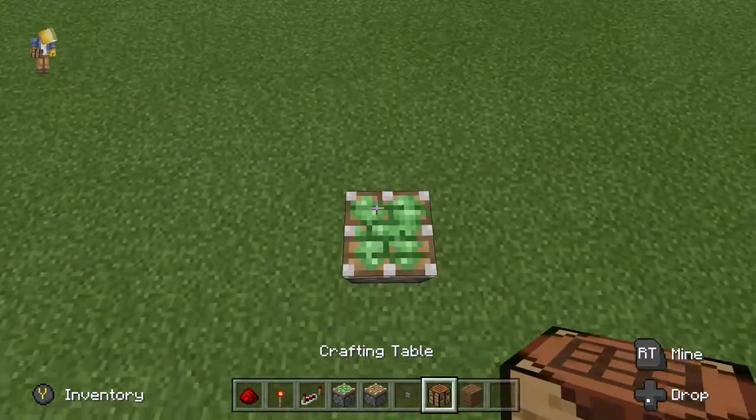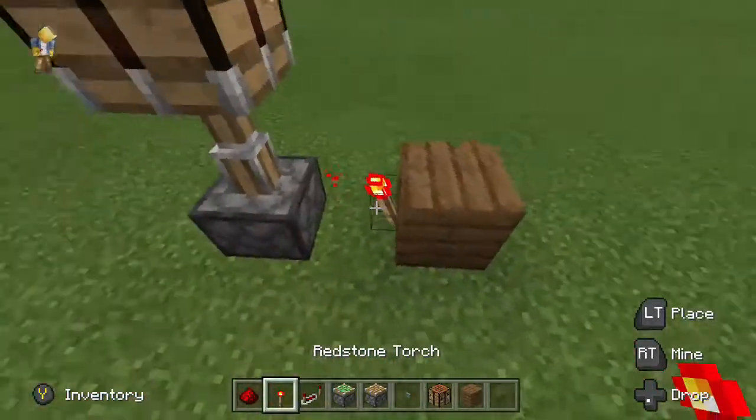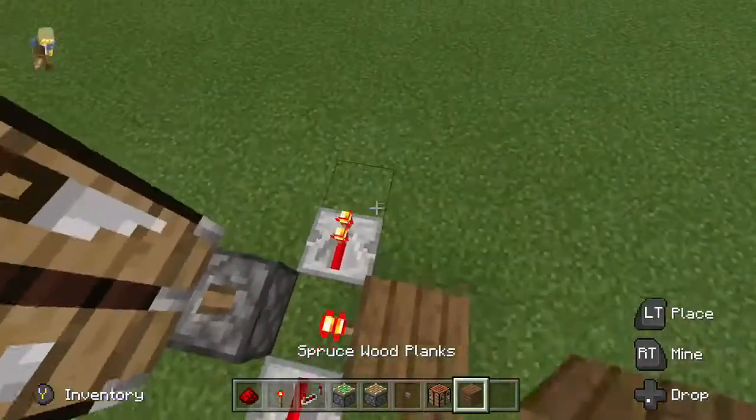Let's build it. Sticky piston facing up with your movable object on it. One block away you place a block with a redstone torch on that. Repeater coming off of both sides of this torch, running into a block.